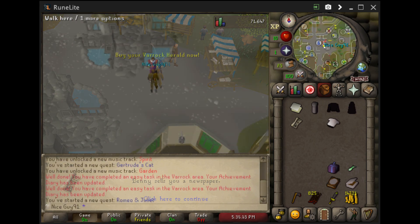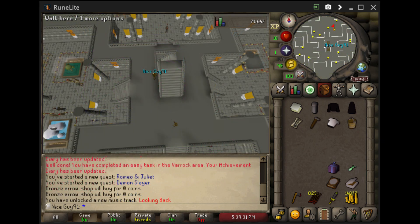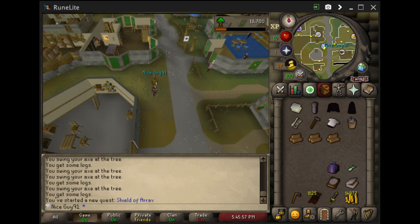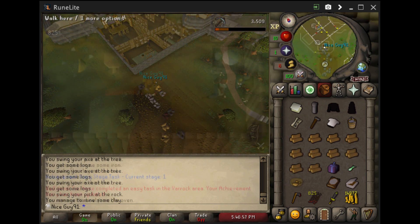Plague City will also give us some mining levels, which will be helpful for Doric's quest later — level 15 mining, and now we can mine Iron. Also make sure to read the Teleport spell. While we're here we're going to do some woodcutting and firemaking training. You can go all the way to 50 if you want; I'm going to do that later on, but for now the goal is to get 30 woodcutting.